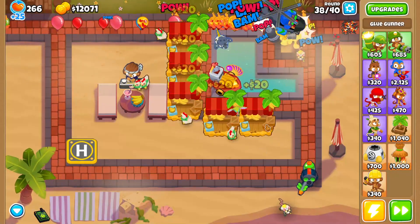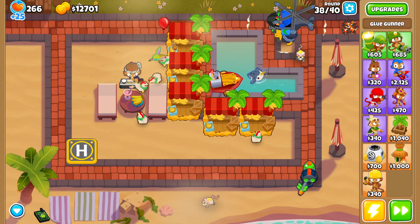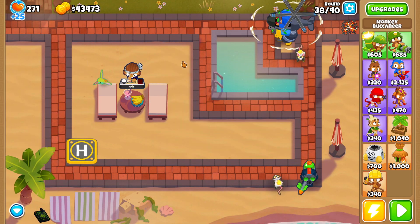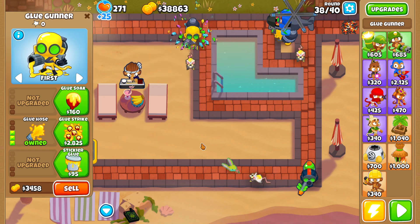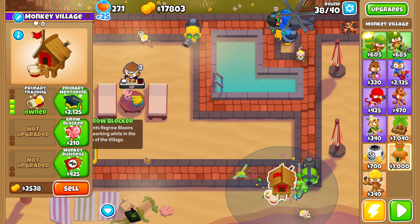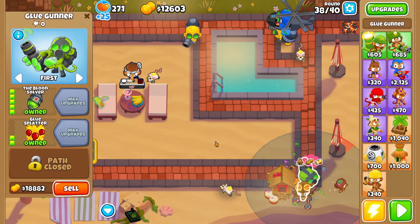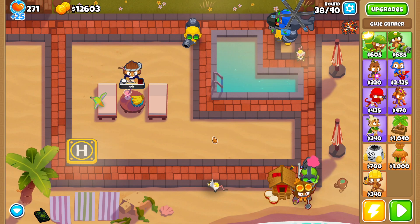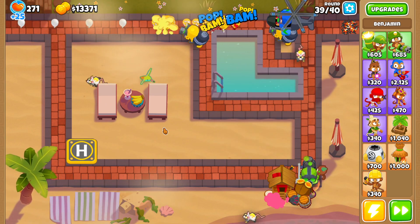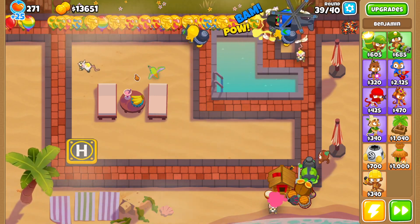Turn off auto start on round 38 because this is when we're going to sell everything. We sell all the farms first, then sell the boat. Get another 0-3-0, make this guy a 5-2-0, buff him with a primary training village, and buff him with an alchemist. Something you rarely see is buffing a glue gunner with an alchemist, but it's beautiful — just trust me. We also should sell Ben, because he can stop a regrow farm in its tracks with an unlucky Trojan.